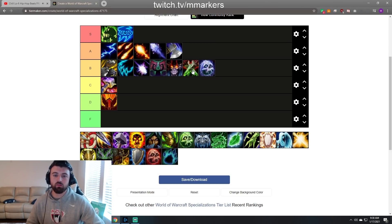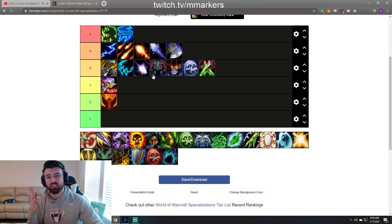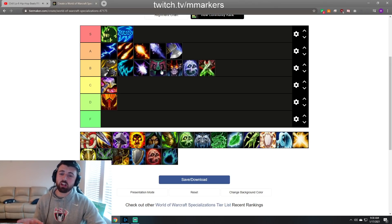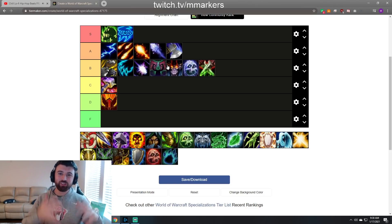Havoc Demon Hunter — B tier, not that bad. I think a very geared Demon Hunter can actually pump really hard, but they can die pretty quickly. H Pals are kind of rough against them. Not the worst comp — I've played it quite a bit and with a very good DH you can do pretty well, keyword being geared. If you're geared it works very well; if you're not, it's gonna be rough.